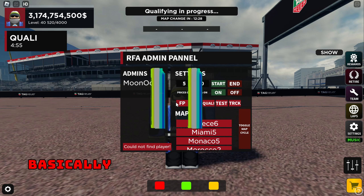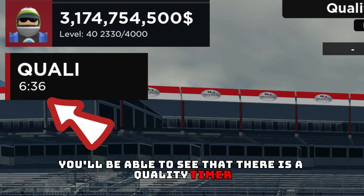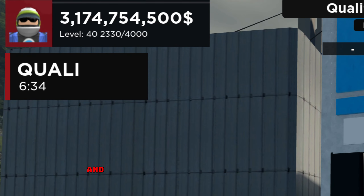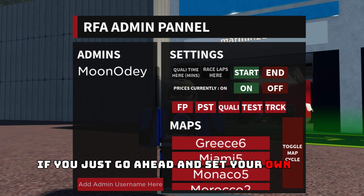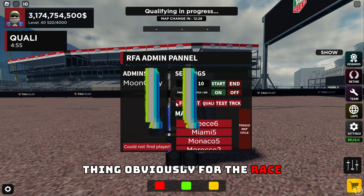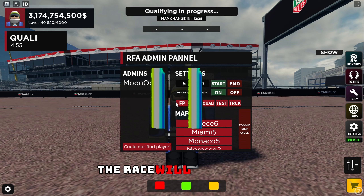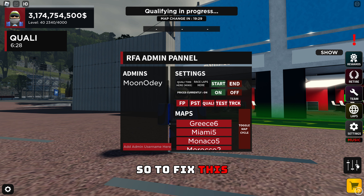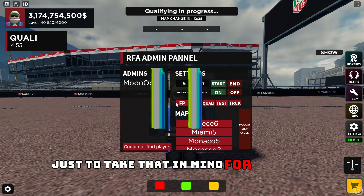Just a quick note: when you join an RFA private server, you will see that there is a qualifying timer that's already been set. There is a problem where if you set your own time and race configuration, that timer will interfere with yours. The race will begin when the original qualifying is over, not the one you set. So to fix this, when you join the server press End first, then you can set your own — just keep that in mind for a better experience.